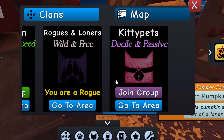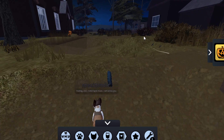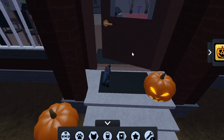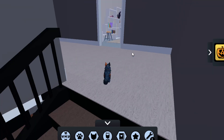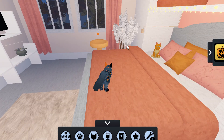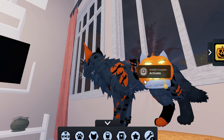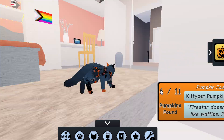The KittyPets pumpkin is a little harder if you don't know this area, because you need to go up into the house — go upstairs. On the first room you see going up the stairs — not the second, the first room — right over here near the bed you'll see your pumpkin. This pumpkin has little kitty ears and it's kind of cute.